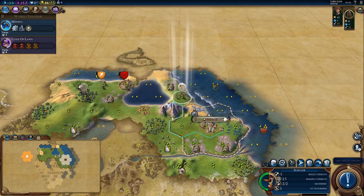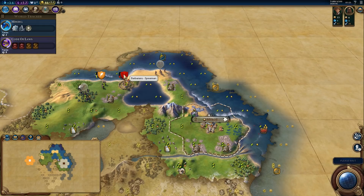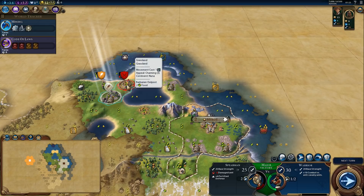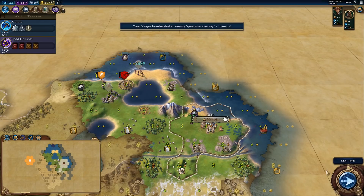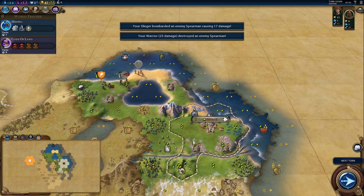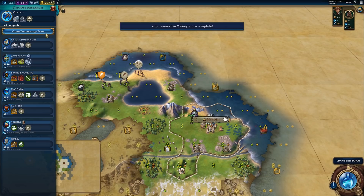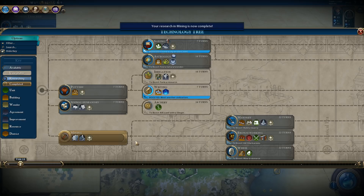We got some barbarians and Australia already weakened them. We can get rid of that camp — but we need to attack it with the slinger. Like that, and down it goes. Mining research is pretty much done. We should get archery as soon as possible because we need to unlock our unique unit.